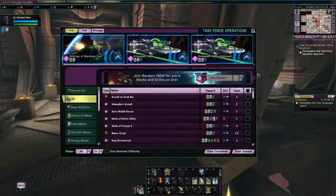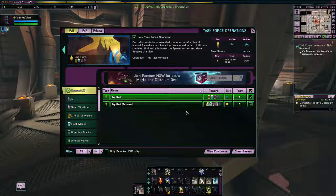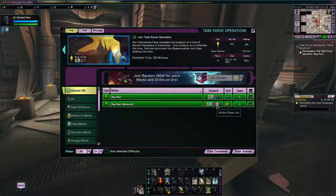I'm actually very surprised that this hasn't kicked off yet — this is a first. Bug Hunt Normal, Bug Hunt Advanced — this is unusual. I'm sure it will kick off in a minute. This mission gives a choice of marks, so you can either pick Fleet Marks, Delta Marks, or Iconian Marks. Playing it on Advanced means you can get an Elite Mark from it — in this case, it's an Ancient Power Cell. Elite Marks you only get from Advanced or Elite content.